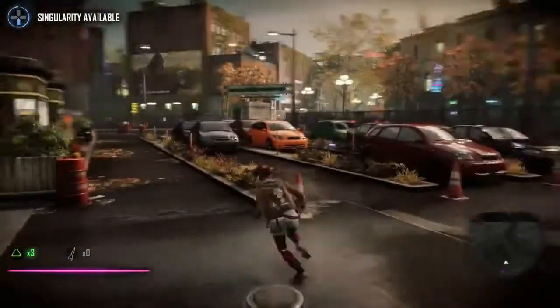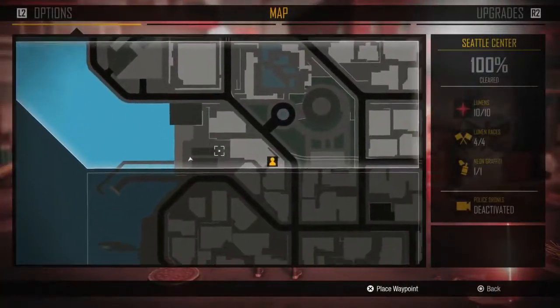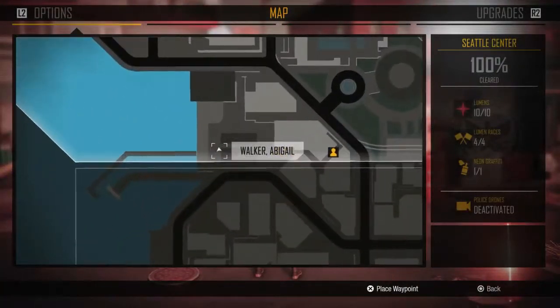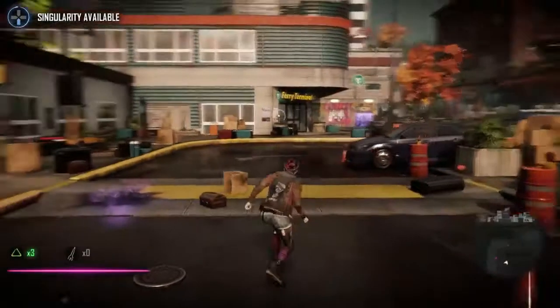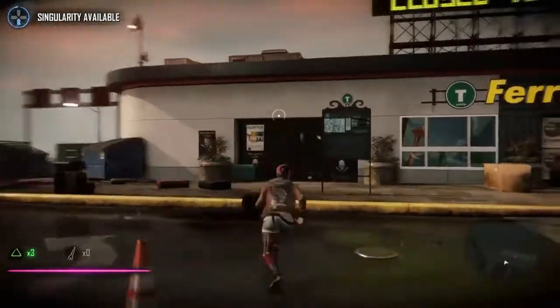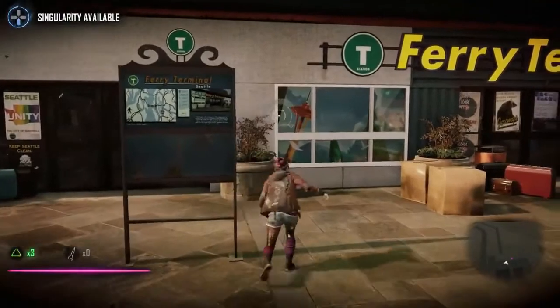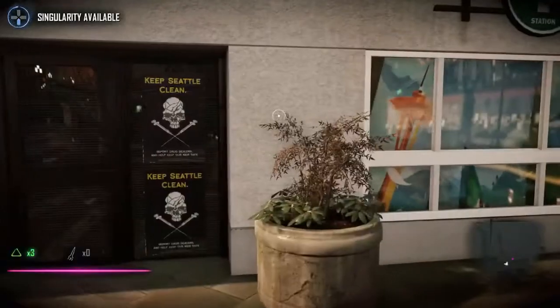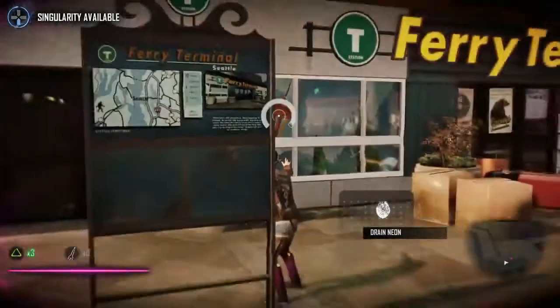The second easter egg I'm going to show you is located at the ferry terminal right here near the docks at the edge of the map on the left side. You'll know you're there when you see the ferry terminal — it's pretty much one of the main areas you go to in story mode. You want to concentrate on the sign right here, specifically this text. Go behind the sign and adjust the camera so it's popping up on your screen and readable.